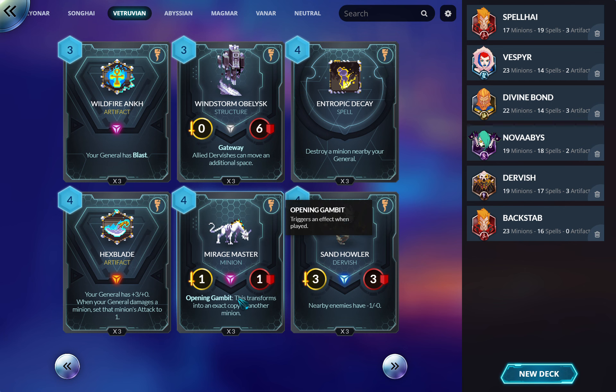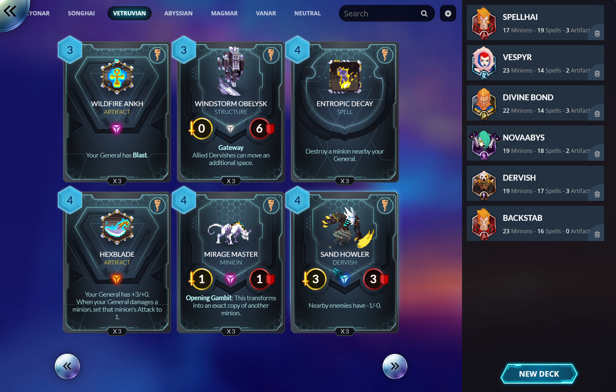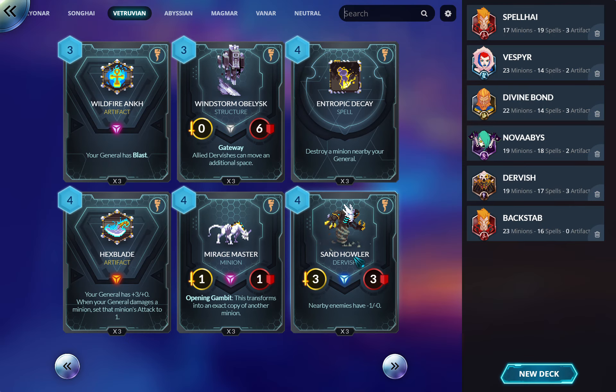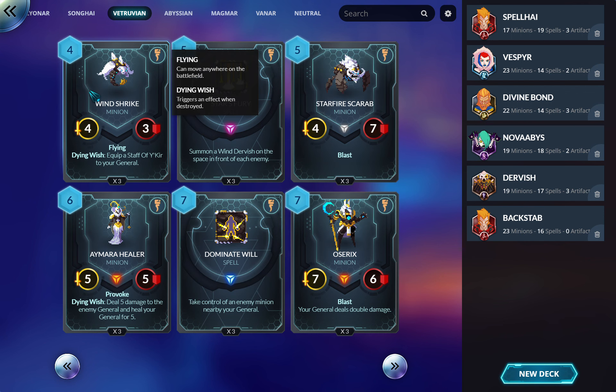Another Dervish — 3/3 I think, and nearby enemies have minus one attack when Dervishes spawn. The stats kind of suck, but minus one attack does work on the enemy general too since it says 'enemies' not 'minions.' So it's not bad in a Dervish deck — but I'd say play it only in a Dervish deck, it probably doesn't see play outside of that.